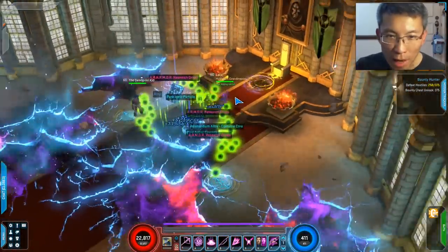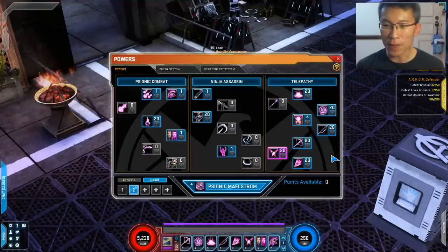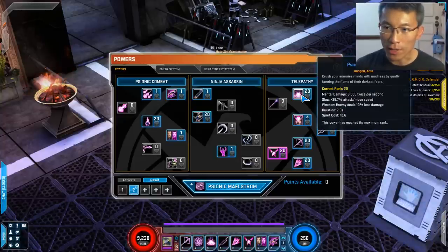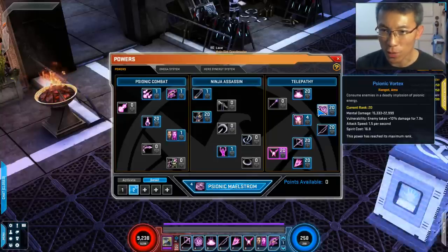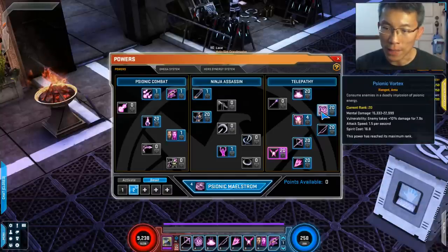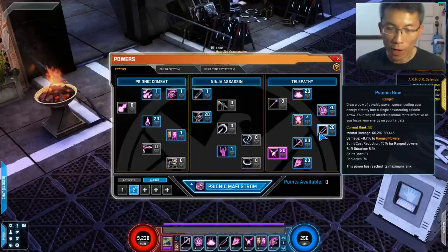From the build perspective there aren't many creative choices for which powers to pick, because for ranged there aren't that many options. I recommend maxing out the Vortex and the Assault. Vortex has very minimal DPS, but you have too many points anyway — max it out. Max the Psionic Assault; with gear these two become around a 10-second cooldown. One applies a weakened debuff and the other a vulnerability debuff.